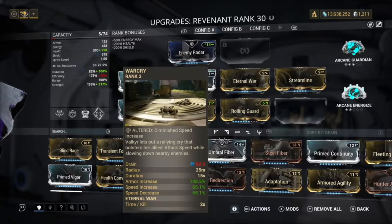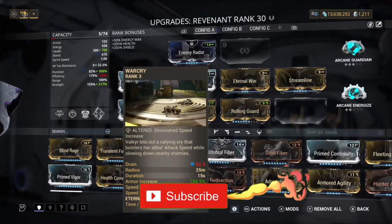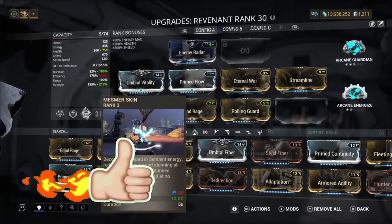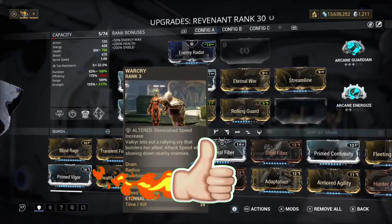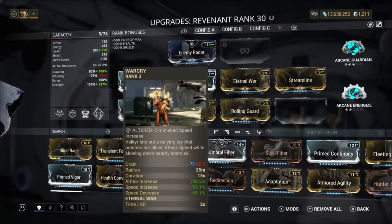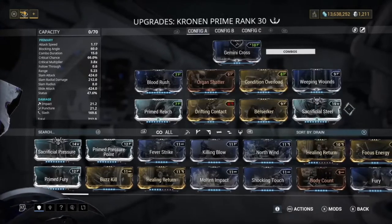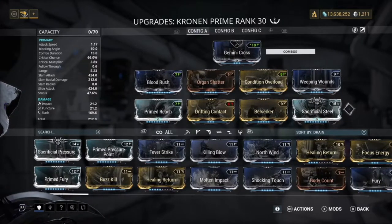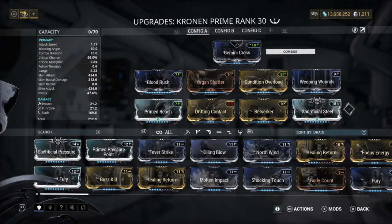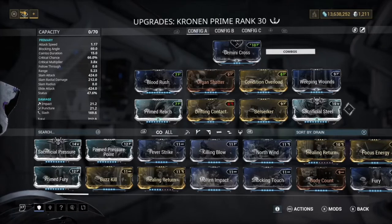For War Cry, we have the highest amount of buffs: speed increase, armor increase, and speed decrease on enemies. The armor increase actually helped out quite a lot because in-game a lot of times my Mesmer Skin would run out and I wouldn't use Rolling Guard, but it kind of didn't instantly kill me — so that was pretty good. With War Cry on Revenant, you don't have to put on Prime Fury for a decent attack speed. I don't have to run an attack speed build, so I can put on something extra like Organ Shatter, more crit damage, or a 60/60 mod.